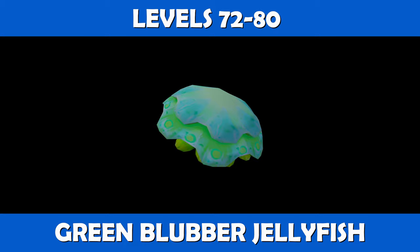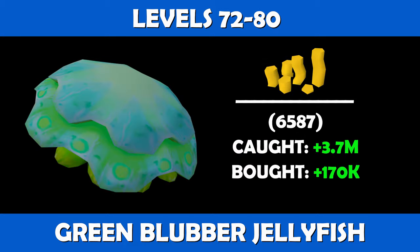For levels 72 to 80, you are going to want to cook green blubber jellyfish. It should take you 6,587 green blubbers to reach level 80. If caught and cooked, you will be looking at profits of about 3.7 mil, and if purchased and cooked you are looking at a profit of about 170k. Remember, pricing is subject to change. Cooking gauntlets are strongly recommended beyond this point.